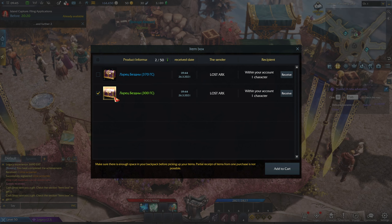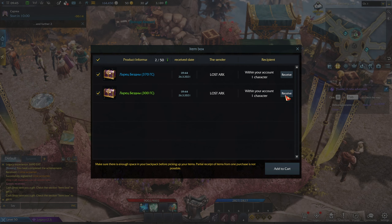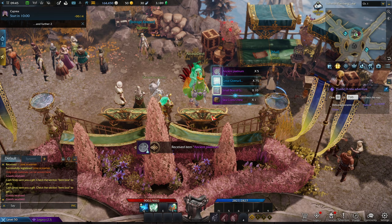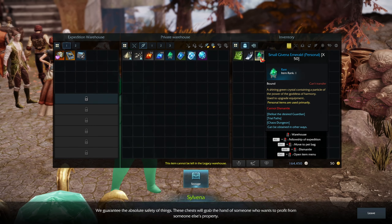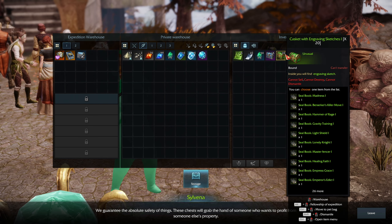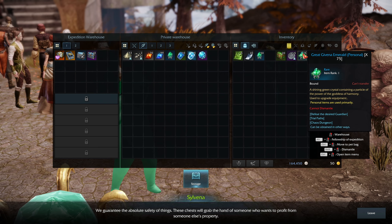The problem starts when you actually take those items — they're going to be either bound or locked behind chests. I'm going to take both of these to show you what this looks like. Feathers are account bound, that's not a problem. But these are now bound to me, so I can't put them into my expedition warehouse. The chests you get alongside are account bound, but engravings once you open them up are bound again.